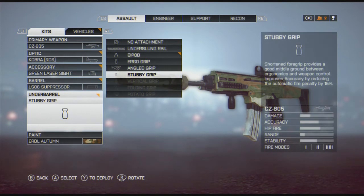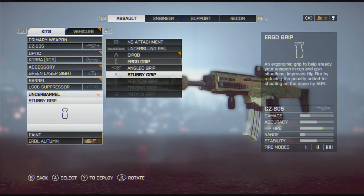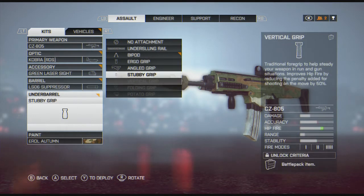For my underbarrel on most assault rifles, I'm either running the stubby or the potato grip — they do the exact same thing and just help increase accuracy. Some guns are more of the bullpup design and they're not quite as accurate, but they've got a good hip fire, and you can complement that with either the ergo grip or the vertical grip to help increase hip fire.